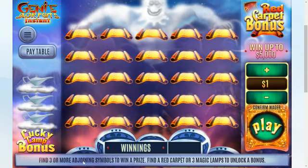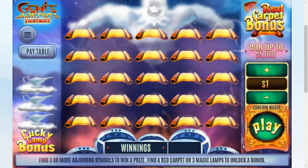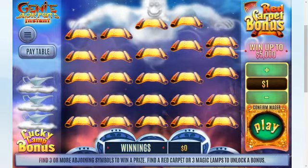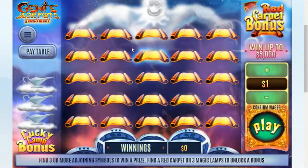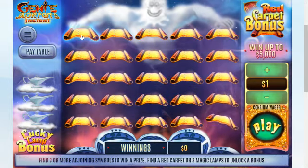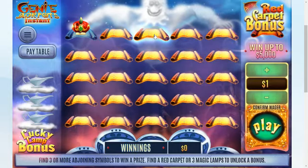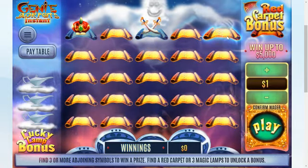We will play for one dollar. How we win here is we have to find three or more adjoining symbols to win a prize. Find a red carpet or three magic lamps to unlock a bonus. Let's just do a dollar spin right now. I don't generally trust these online games too much, so let's just start with a dollar. We've got to find three adjoining symbols.